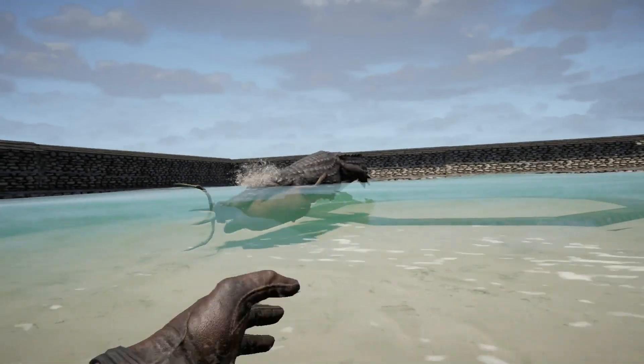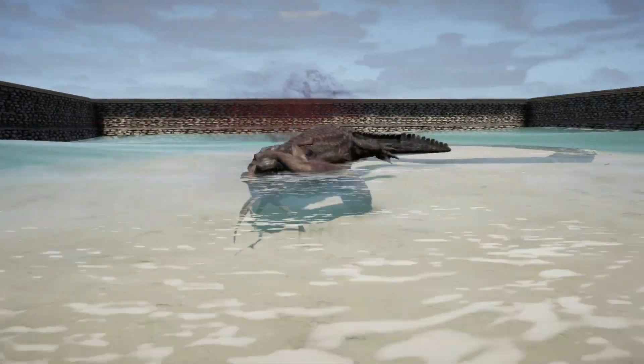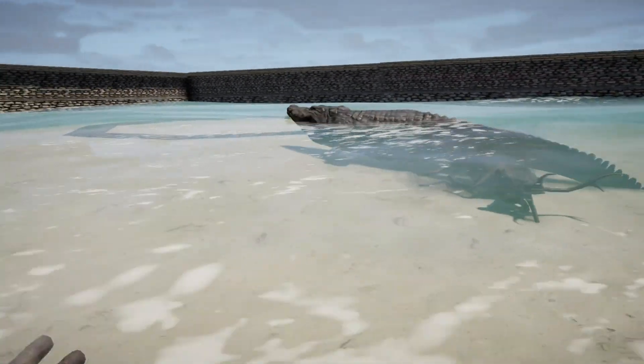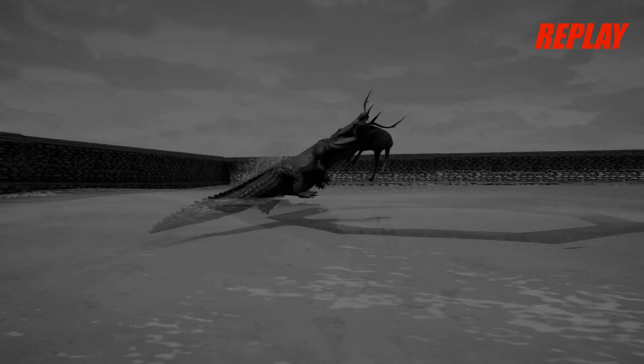Welcome everybody to the crocodile versus all the animals that he's willing to fight battles. First up we have the sandbar in here. He's getting right down to business — hopping, jumping up, grabbing them, and taking them down. As soon as we drop them into the battle arena, he takes them underwater there.